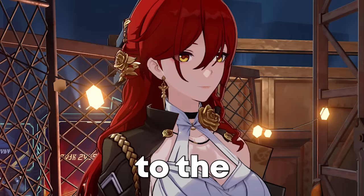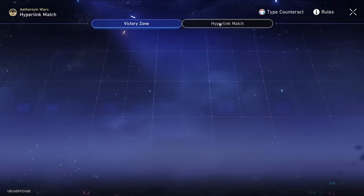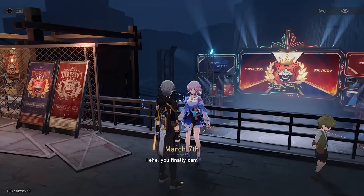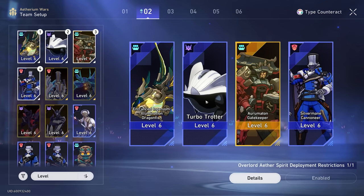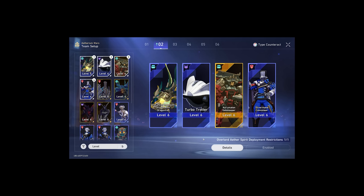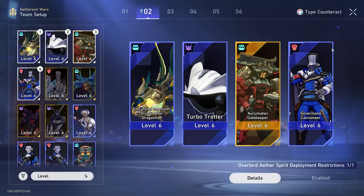Let's talk about Ethereum Wars. There are a couple things I have yet to do in this event, so I will use that to show off my new and improved team comp. We're going to be facing March 7th. Here is the team composition which I used to beat literally everything in the game. It consists of the goldfish thingy-majig, the turbo trotter — which is what I chose to call my little warp trotter — the Auro Mountain Gatekeeper, and the Silvermane Cannoneer. Now this looks like a bit of an odd composition, but let's explore it a little bit.